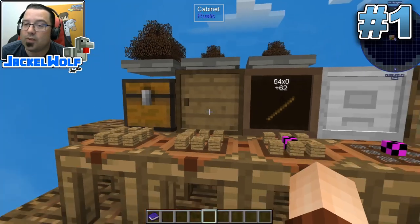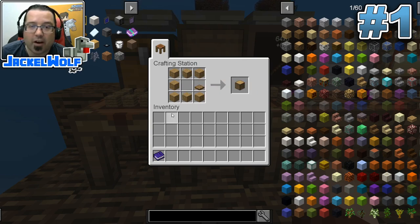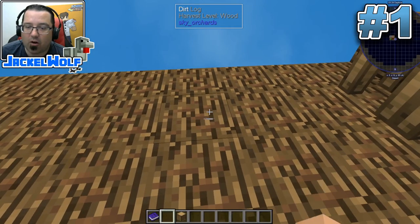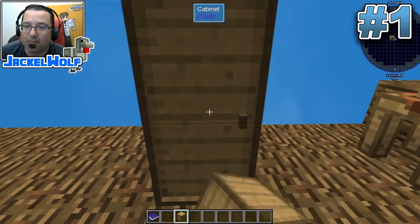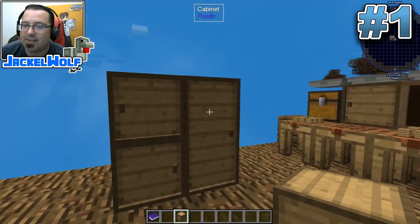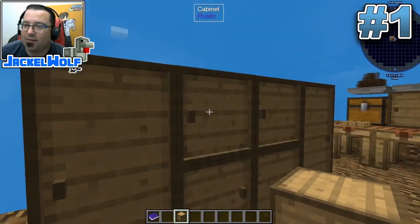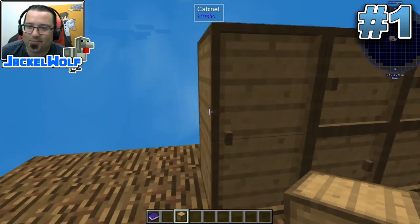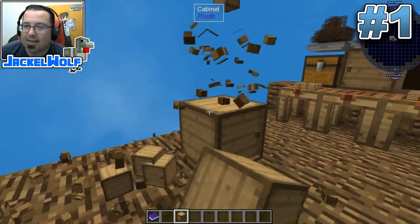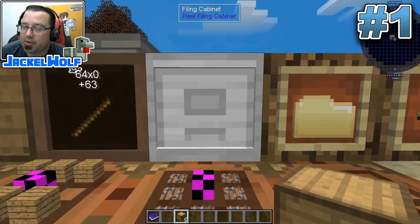The reason you'd want cabinets over chests is that cabinets are stackable. They're not much more complicated to make than a regular vanilla chest - you just need a wooden trap door. Place the bottom one first, then the top one; bottom to top. Clicking the side won't work, but this gives you double storage vertically. These are only good early on - as soon as you get that iron, you should be switching up to these filing cabinets.